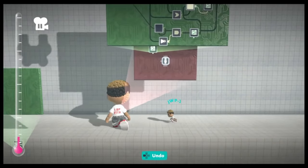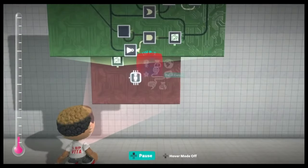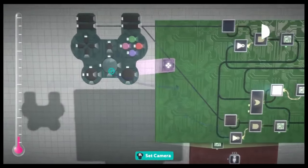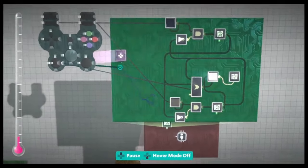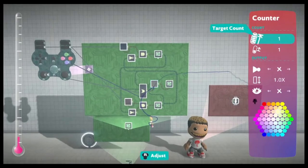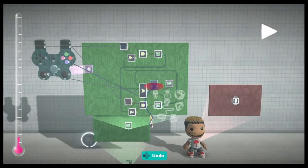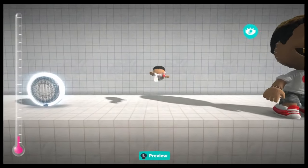The rotation should also turn off when you move around or jump. We're going to add two more inputs to the OR gate — connect the left/right input and the X button to the OR gate. You'll see that the rotation resets when you move around and when you jump.